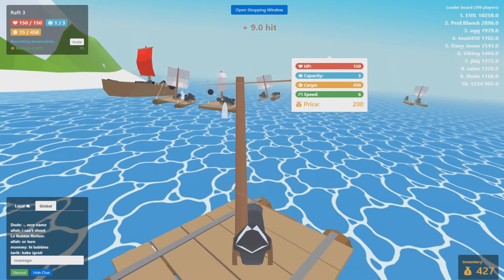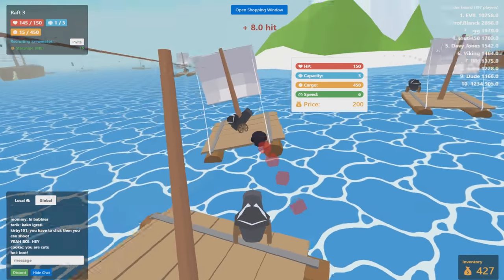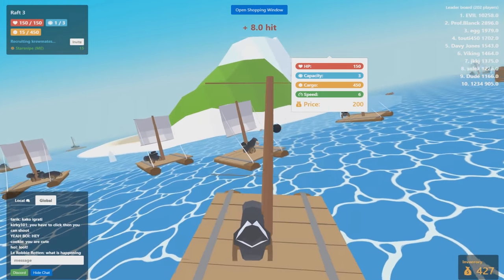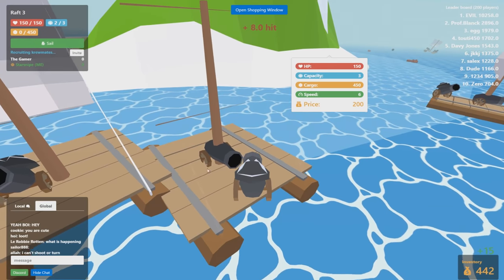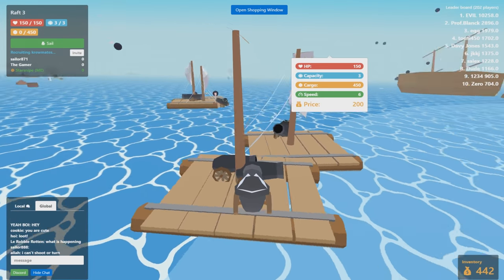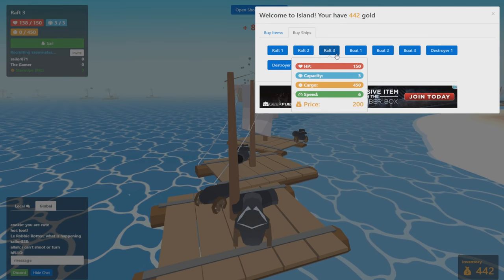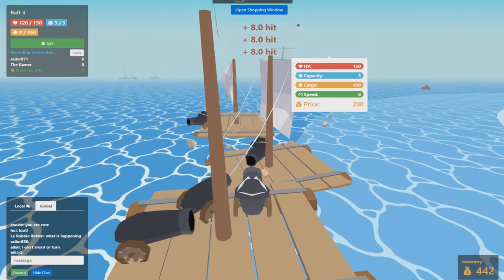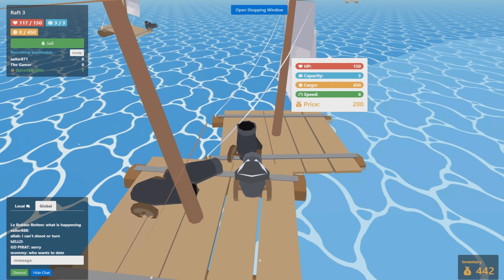Hit detection can be kind of off sometimes too. We've got about 15 cargo here — I'd probably want to get a better ship soon. I just gotta kill something to steal his stuff. Baby ships have about 50 health normally. I need some brakes on this thing! We have a crew now! How do I open the shopping window though? Hello — well yes, yes, we have a crew!